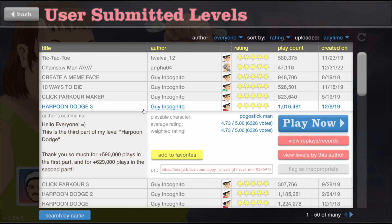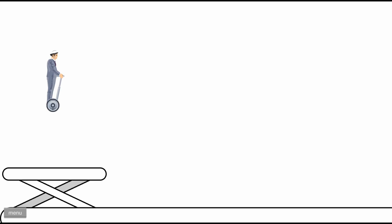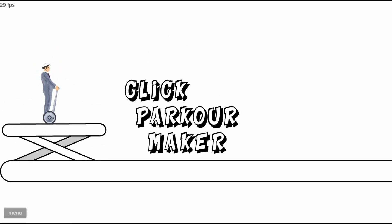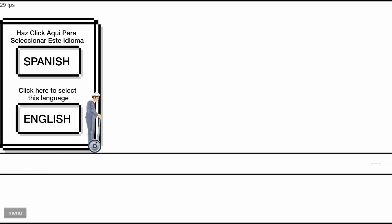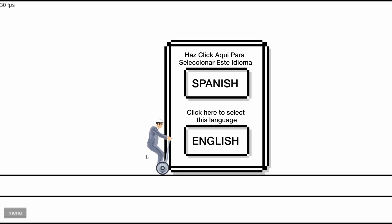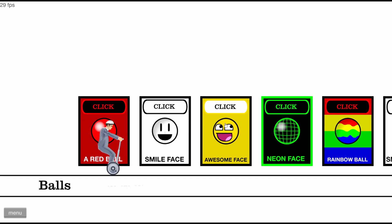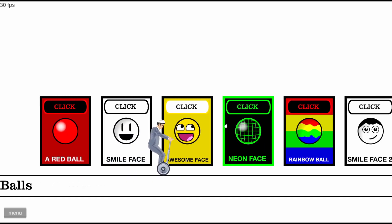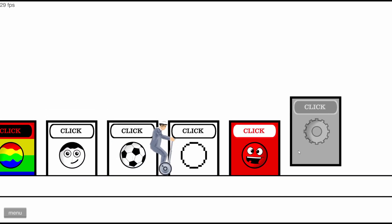Alright, let's see what else. I like Guy Incognito, he has some good stuff. Click Parkour Maker — okay, click parkour maker. Select this language. Now what? Oh, now I go forward. I have to click. Okay — balls, smiley face, red ball, awesome face, neon face — what do you think guys? Gear! Let's do gear, that'll be hard.